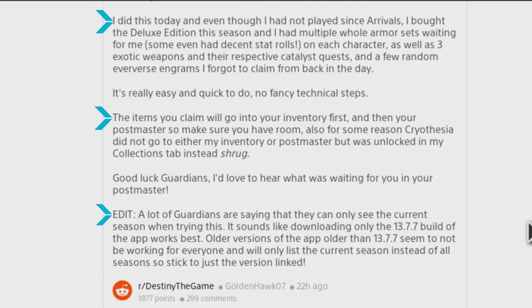That's really good when it comes to some of those exotics, because some of those exotics now you can only get at the monument to Lost Light in the tower and you have to use materials to buy them — so this can help you save a lot of material. When you claim your items they're going to go to your inventory first, then your postmaster, so make sure you have room. Also, the Cryothesia — I hope I said that right — did not go to either the inventory or the postmaster but was unlocked in the collections tab.